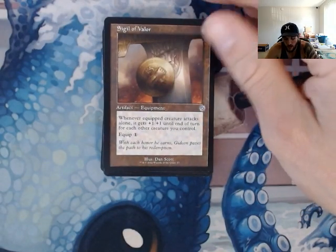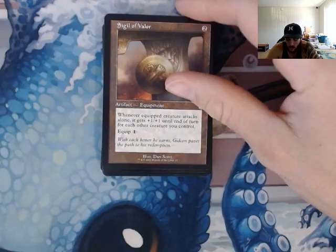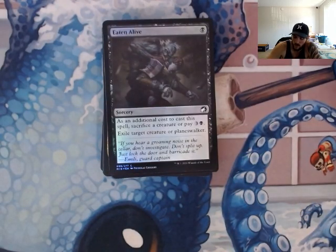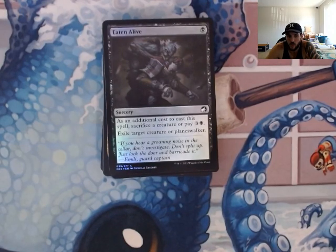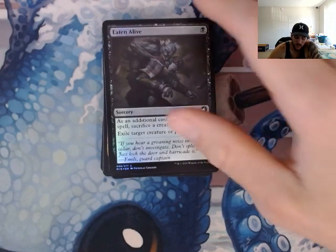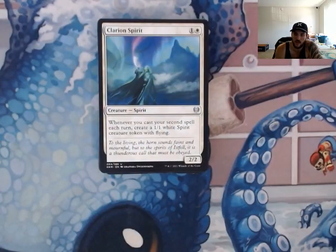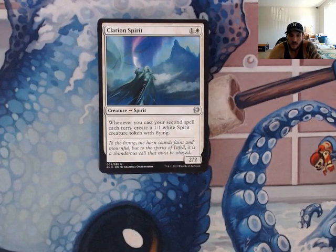Sigil of Valor — the equipped creature attacks, and it gets plus one, plus one until end of turn for each other creature you control. If it swings alone, that could put Lurrus in a position to become very lethal. Eaten Alive — we're going to sacrifice a creature and then exile a Planeswalker or another creature. Great for getting rid of things that say they have Indestructible.